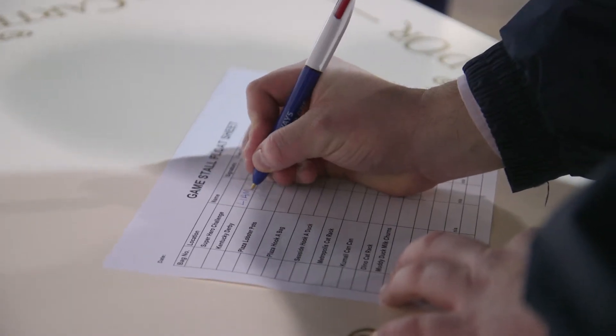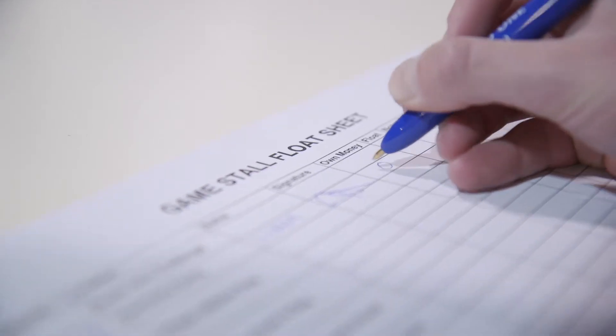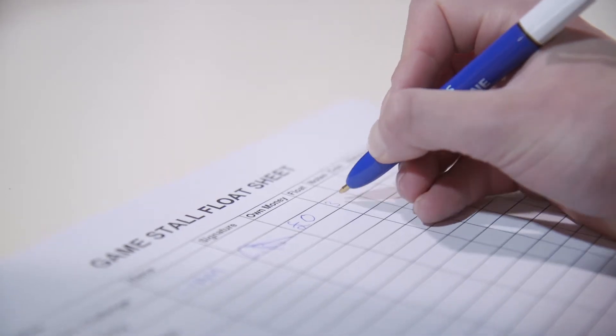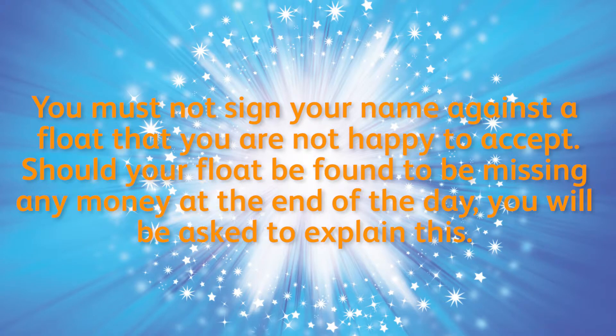Once you are happy with your float, you must sign the float sheet against your number that you have been given. You must also declare any personal money you have in your possession, and the total amount counted in your float. You must not sign your name against a float that you are not happy to accept. Should your float be found to be missing any money at the end of the day, you will be asked to explain this.